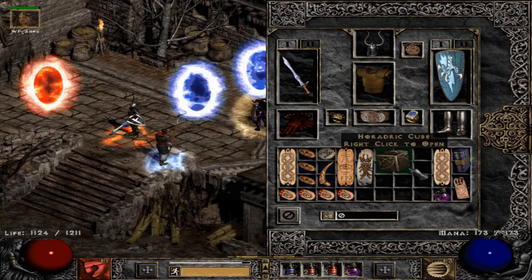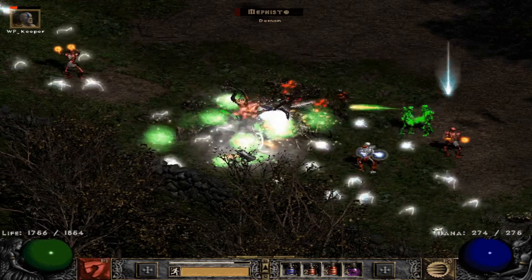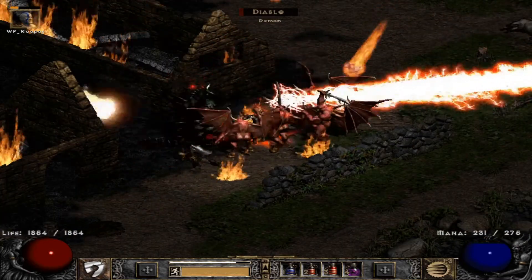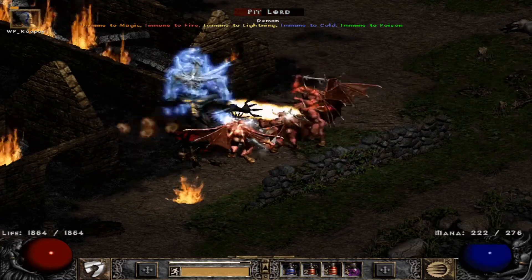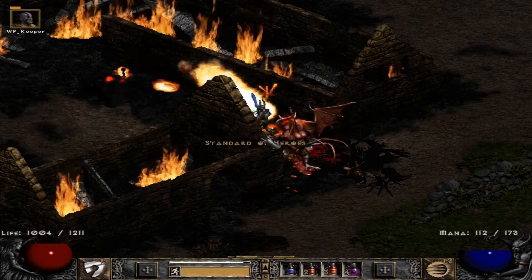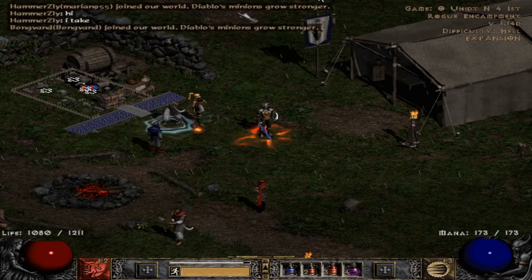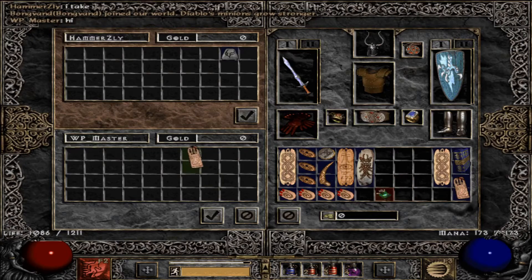When you get the organs, open Uber Tristram and get your Torch — but don't identify it. You need to kill Uber Mephisto, Uber Diablo, and Uber Baal to get the Torch. When you kill them, grab the Torch and quit the game. Make a trade game titled something like 'Sell Torch for Ists' and you'll see people jump in within seconds. You can sell the Torch easily for Ists.